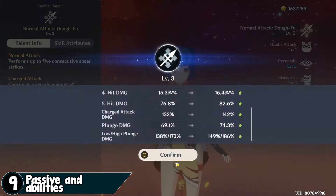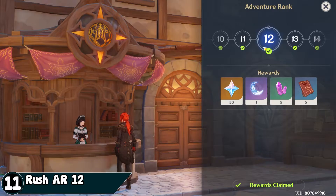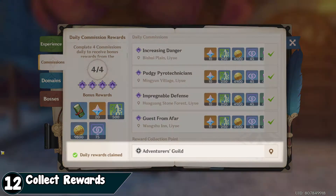You can upgrade passives and abilities. Do your daily commissions — they give a ton of EXP and primogems. Daily commissions unlock at Adventure Rank 12, so rush Adventure Rank 12. Also, don't forget to collect your commission rewards.